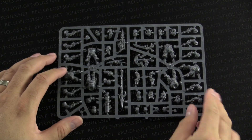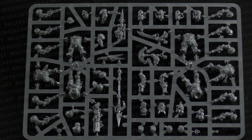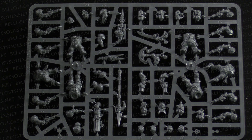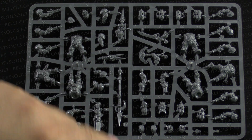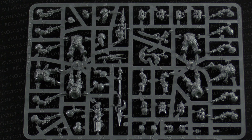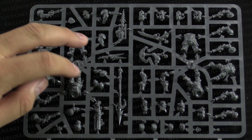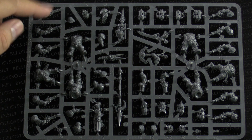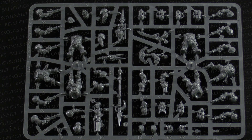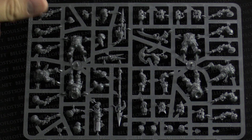First sprue — there's two sprues and we're just going to go over the first one right now. Let me zoom in here and get a better look. Where to start? We've got weapons, we've got pistols, we've got the kind of power spear looking thing, which we saw as a preview from the Games Workshop teaser. We've got the crazy torso bodies — there's five sets of legs and torso on this one. We've got the crazy helmets. All the stuff has got a ton of detail, more pistol arms, the saber.